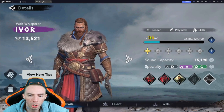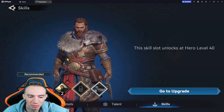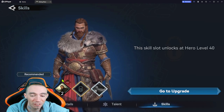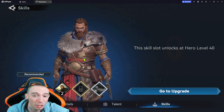In order to unlock your skill slots, you are going to have to get them to reach level 20, and then once you get them to level 40 the second skill slot will unlock. Make sure you stick around till the end because there are two specific skill cards that are not in the recommended area for Ivor that are really, really strong.